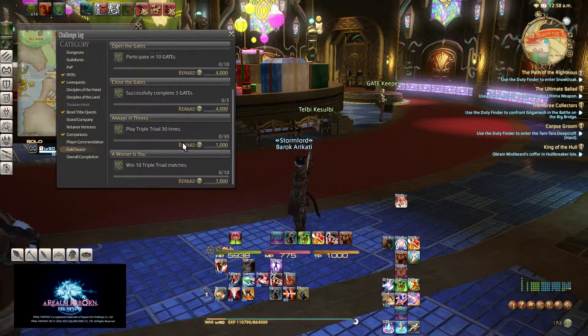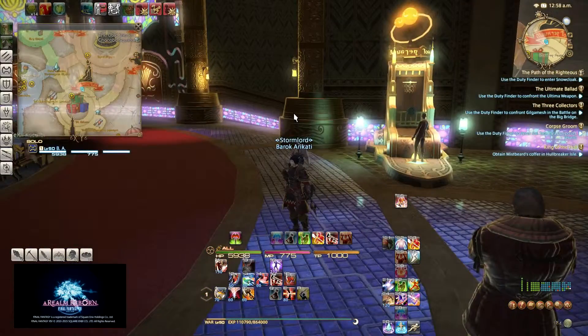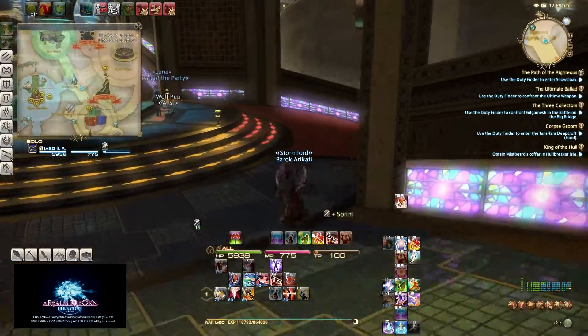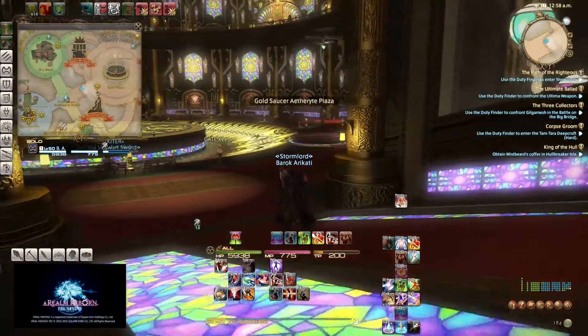The Triple Triad is pretty obvious. What you want to do is play Triple Triad with any of the NPCs, or people for that matter, if you can find someone actually wanting to play with you. First time in the Gold Saucer, I got whispered, 'Do you want to play a game of Triple Triad?' I was like, holy crap, people are actually playing that.